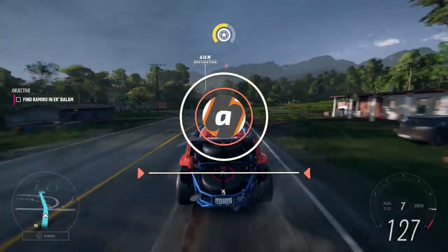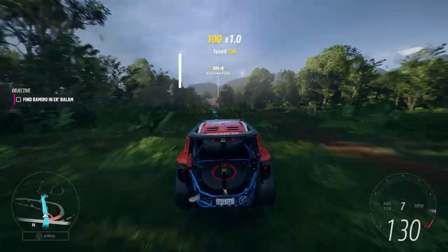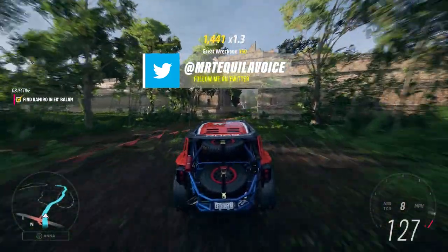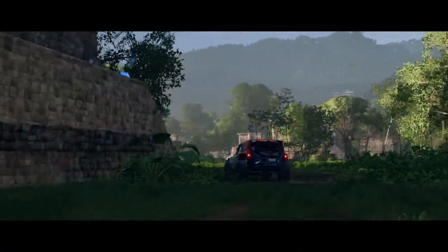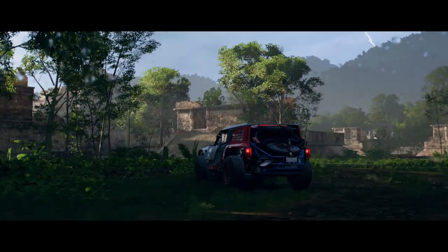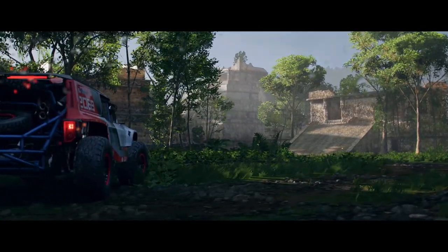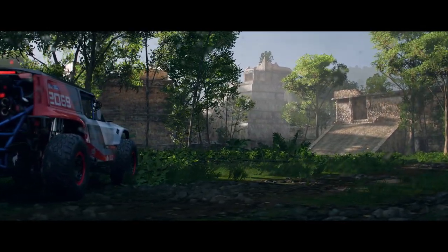Hey everyone, this is AngelFarabix Gaming with a brand new video for Forza Horizon 5. In this video I'm going to show you all the locations for the optional accolades inside Ekbalan Mercurial Leifer Ruins while you try to find Ramiro's Plane in the Tulum Expedition. If you are looking for one in particular, be sure to check out the timestamps in the description of the video or the YouTube player as well.